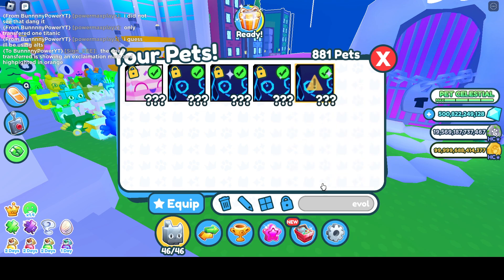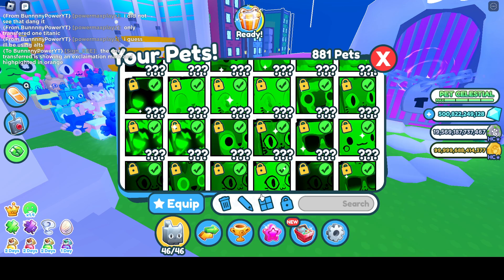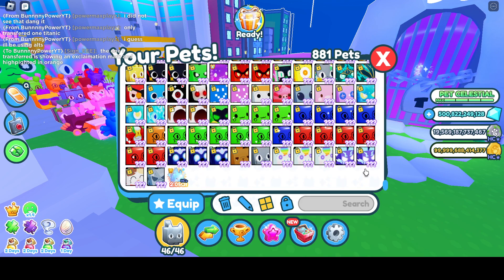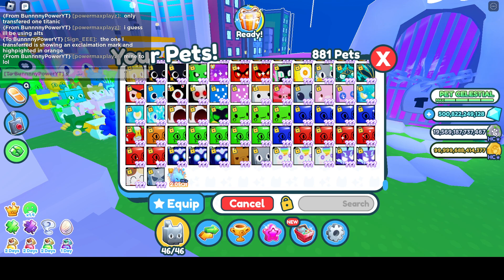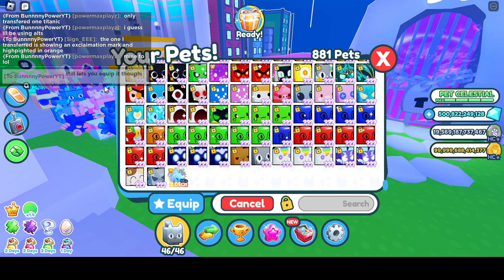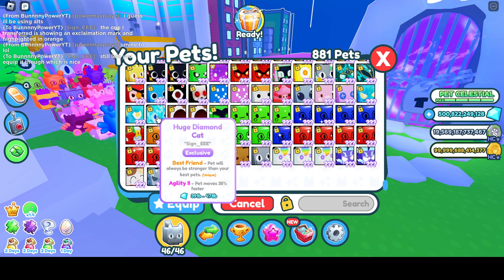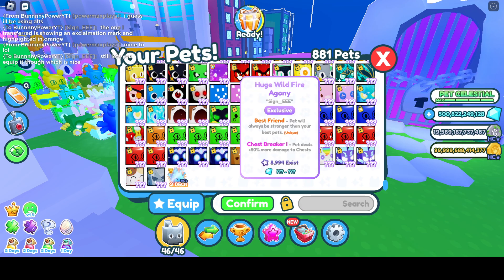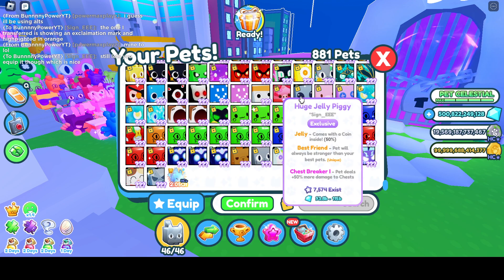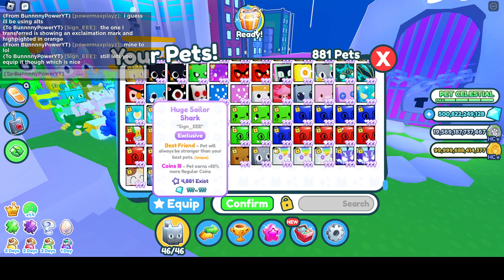So I'm going to risk it and start transferring some stuff over. I think I'll start with stuff at the bottom just because it still makes me nervous — I don't want to lose my inventory. But we've got to unlock them first. I'm going to try to do more than five, since it only shows five slots. Let me unlock some things — maybe 10 or 15 pets or so.